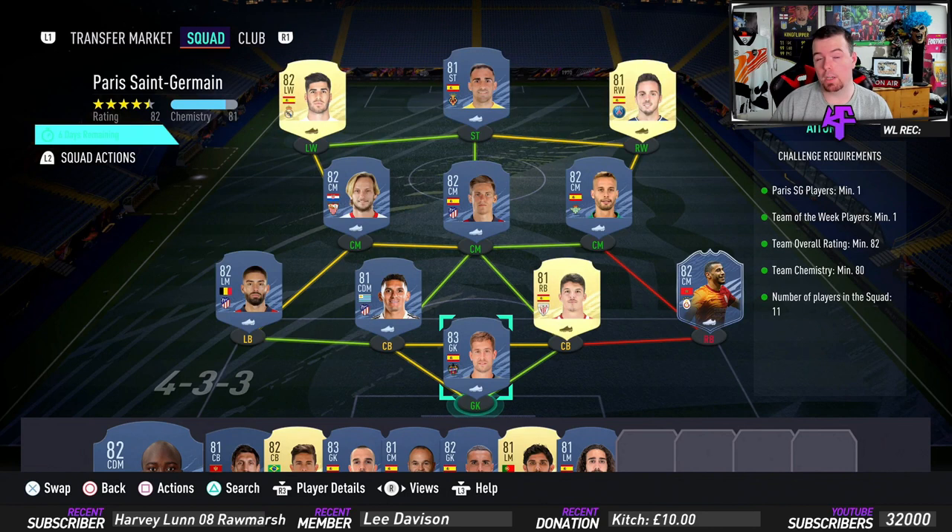For the requirements, you need one PSG player - as you can see I've got Sarabia up in the right winger position. I do have Pereira on the bench but Sarabia is much easier to fit. You also need one Team of the Week player, which makes it a little bit awkward. I've got Bellande in the right back position - don't know why.